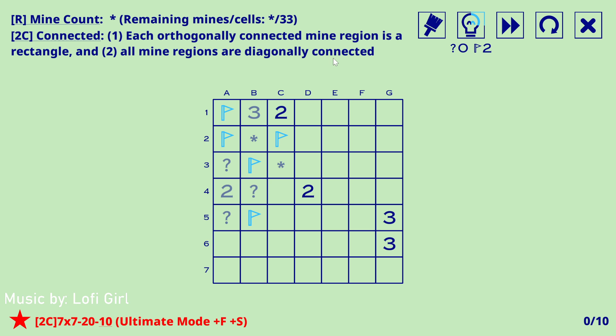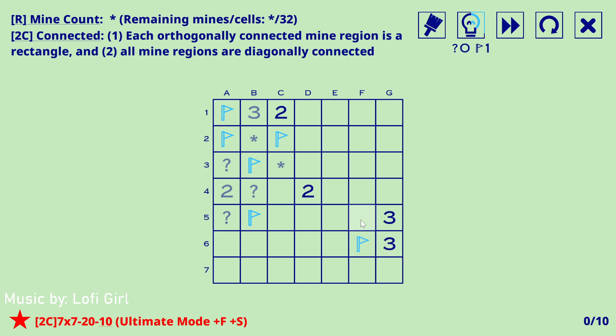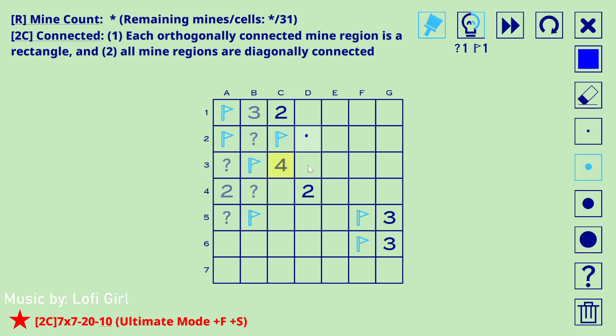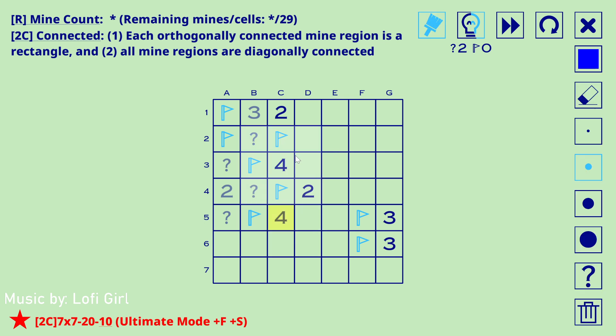Two mines to find. It's probably this three and this three: if this is empty there are no mines here, so that's a mine. Similarly if this is empty there are no mines here, so this has to be a mine. Four — with two, these can't both be mine so there has to be a mine here, therefore that's empty. Four again — one of these are mines, one of these are mines.